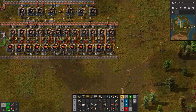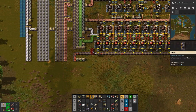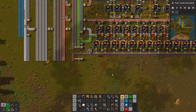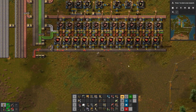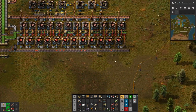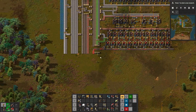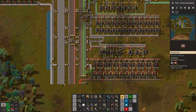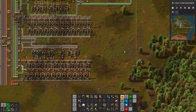Here comes my red circuit output — red circuits need to go like this to put them back on the bus. They're going a little bit slow but that's fine. Sweet, that seems to be working. Red circuits are on the belt, which is lovely!